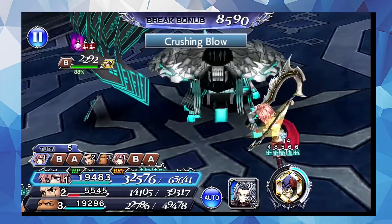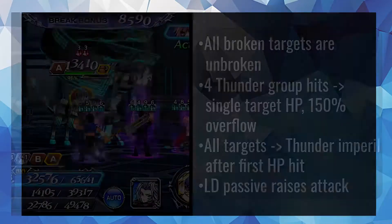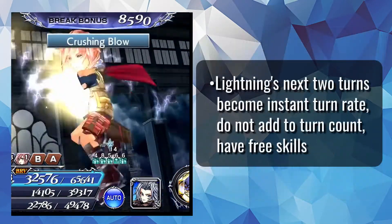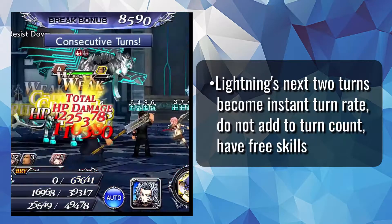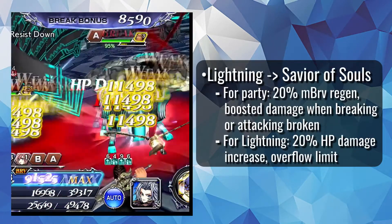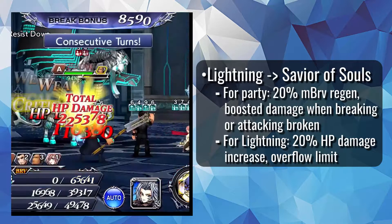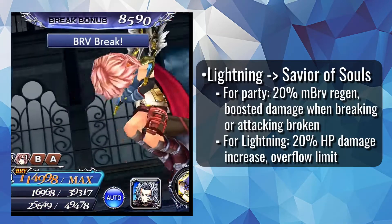Her LD is Crushing Blow, which first unbreaks all enemies and does a 4-hit Thunder group attack with single target HP damage twice, applying a group Thunder imperil after the first HP attack. It does two notable things. Firstly, on Lightning's next turn she'll get two free turns with instant turn rate and free skills, which basically ensures an EX cast will be available right after. Secondly, it grants a unique effect called Savior of Souls — for the party it grants Brave regen based on max bravery and increases damage when breaking or attacking broken, and for Lightning it increases her HP damage dealt and overflow. The LD passive also raises her attack.